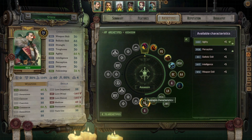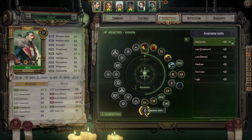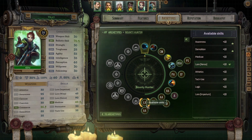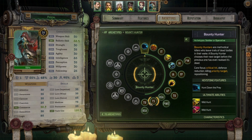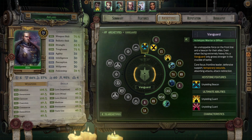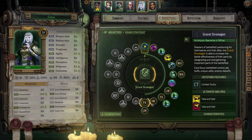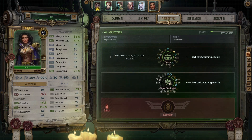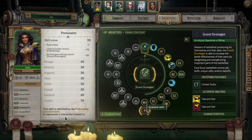With Stooge I went Agility and Awareness. With Iliot I went Lorzinos and Agility. Pascal got Tech Use and Ballistic Skill. Abelard got Athletics and Strength. Cassia got Perception and Law Warp. And Jay got Willpower and Persuasion.